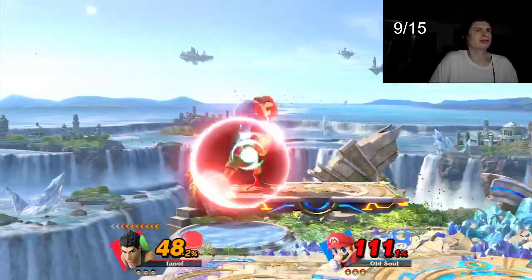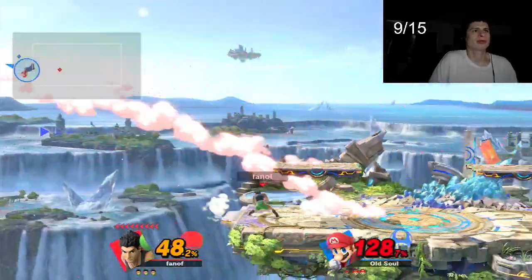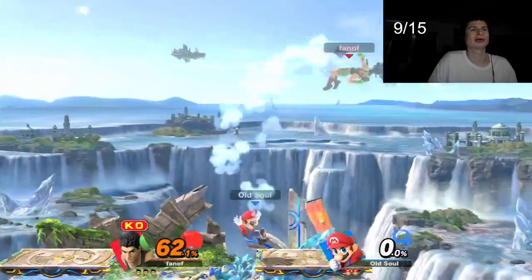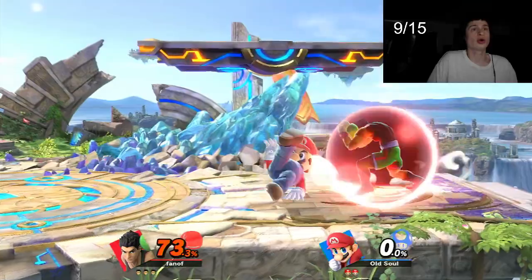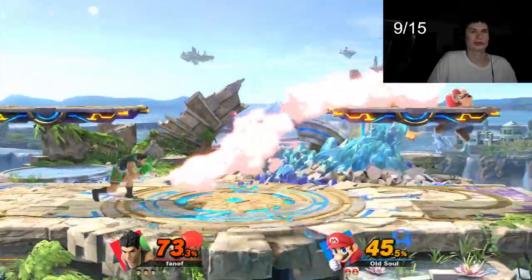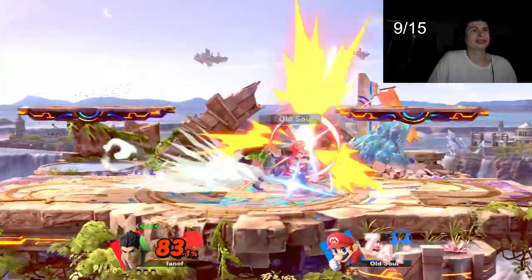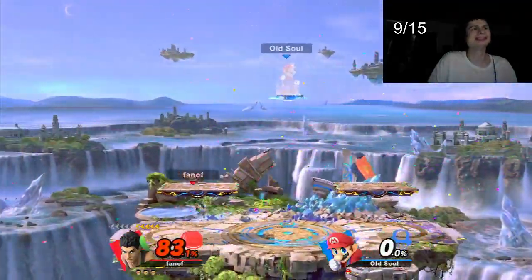Oh, that killed! Oh my gosh — Mario's a light character, okay we got this. What the heck, side B killed? Hold on, hold on — I have KO punch! Oh great. No no, I charged that a little too long I guess, or RNG was on his side. Oh, I thought he would roll the other way — this is totally a win by the way guys, good fight!